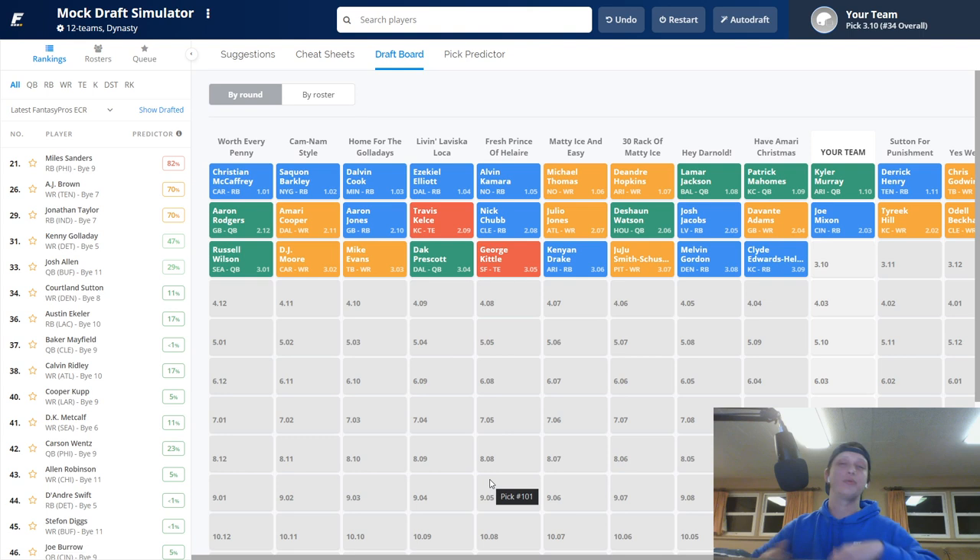CEH — Clyde Edwards-Helaire — fell to the 3.09, which is very surprising. He's a rookie this year so we don't know what's going to happen, but I think he's going to get a lot of touches and should be good for the future. He typically goes in the second round. Currently we are at the 3.10, and about seven quarterbacks have gone off the board by the third round — typically you see 10 to 12 QBs go in the first three rounds.